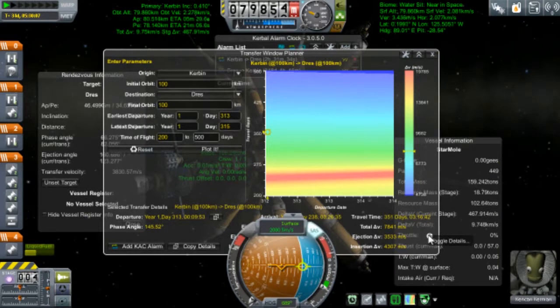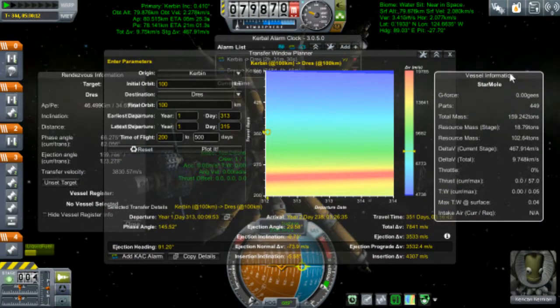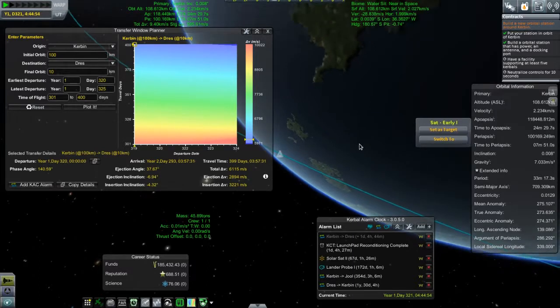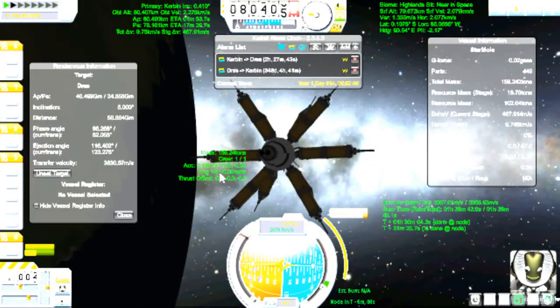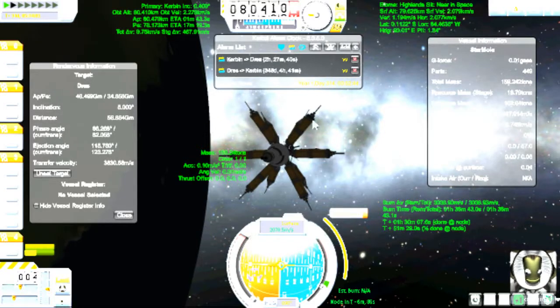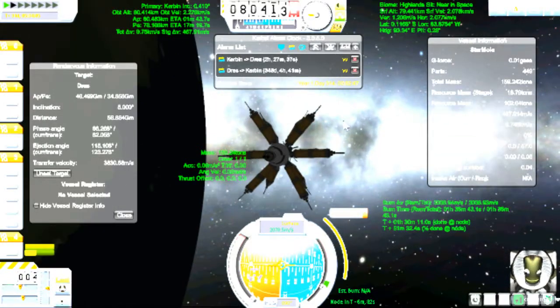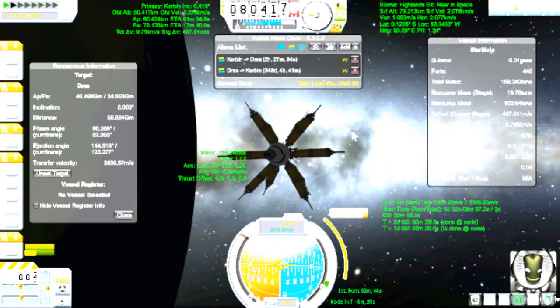He's not facing the right direction - you want him on the other end so that the two nuclear drives can burn at the same time. I want to have an ejection DV of three and a half thousand meters per second. There are way too many things in this orbit, so it is hard for me to actually place a maneuver node because I can't click on the right orbit. I think you can deactivate viewing everything. All right, just turn off everything but this. What if I switch ships or something?